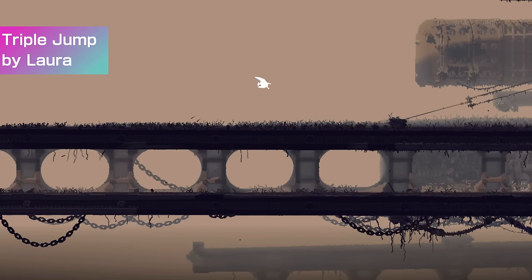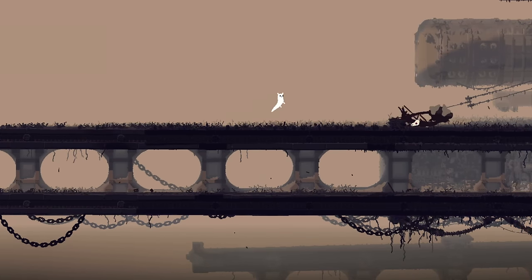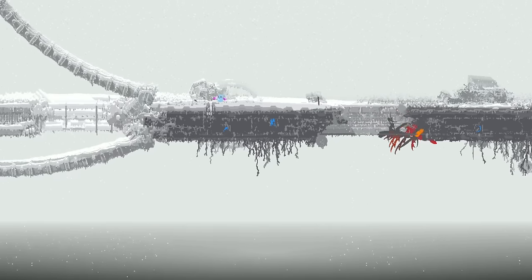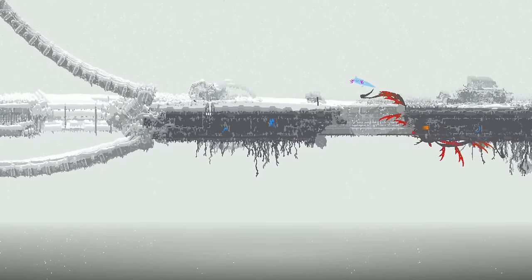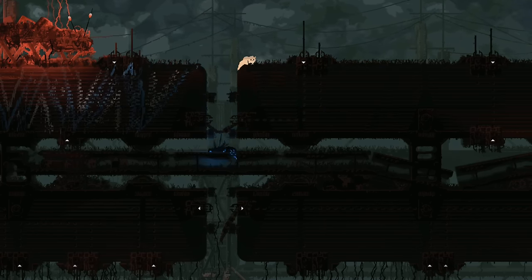Triple Jump by Laura adds the iconic Mario Triple Jump to Rain World. This movement can be pulled off by using the boost from turning around and then jumping three times consecutively, resulting in a pretty powerful final jump. It's a very simple mod that adds a fun new movement to the game, and it's even more fun on Gorman since you can crush things with your final jump.